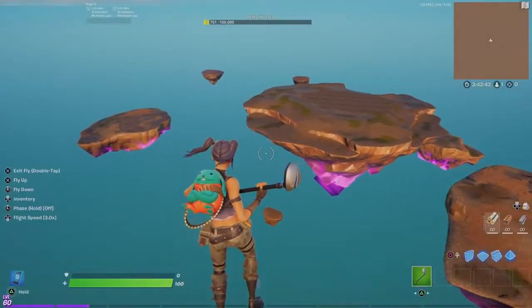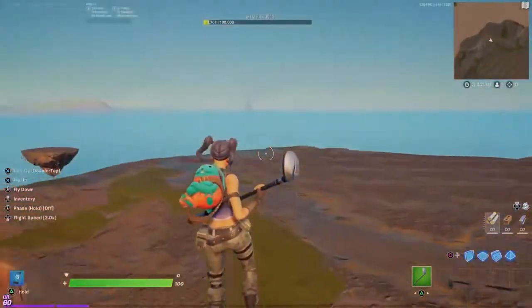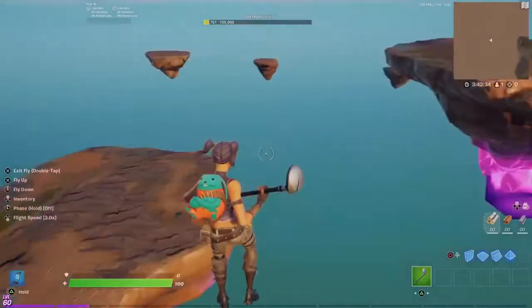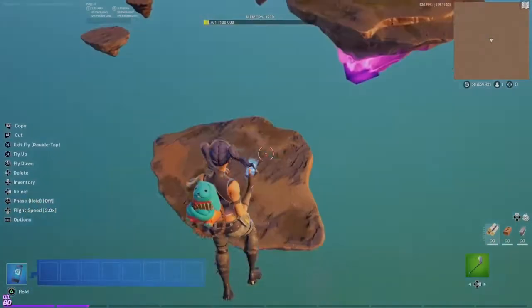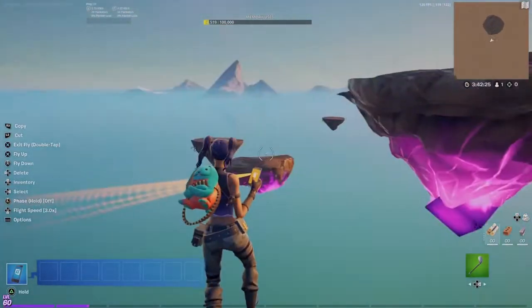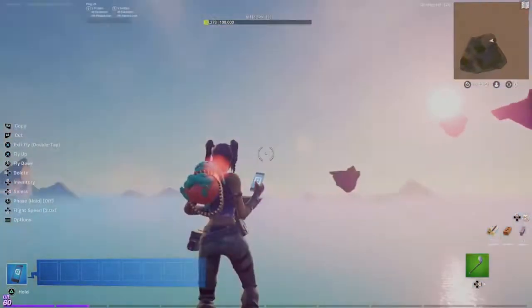So first of all, this is actually the special part. You have to set up the Kevin floating island. I know it doesn't seem like you should, but you actually have to in order to do what I'm going to do. And then the first thing you have to do after that is delete all the islands except for the big one — the main one with Kevin on the bottom.